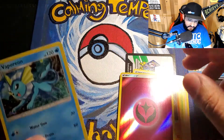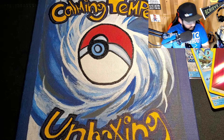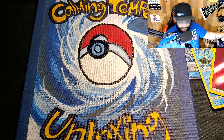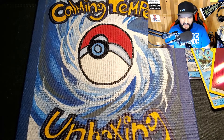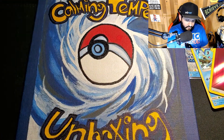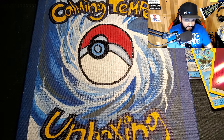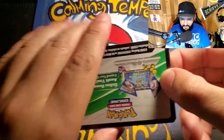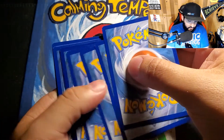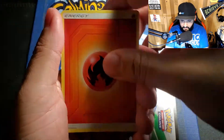I freaked out so much over the Charizard that I totally forgot about the Vaporeon card and kind of just dropped it. But it got its spotlight at the end of that video. All right Mewtwo, bring me some luck. I'm three for three on getting something decent to amazing in Hidden Fates packages, and I want to keep that streak going.